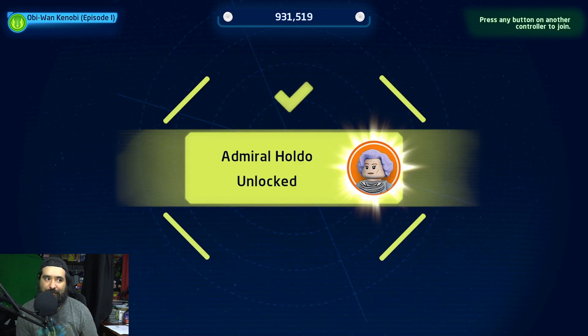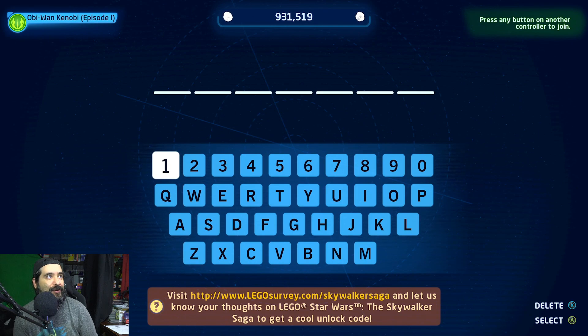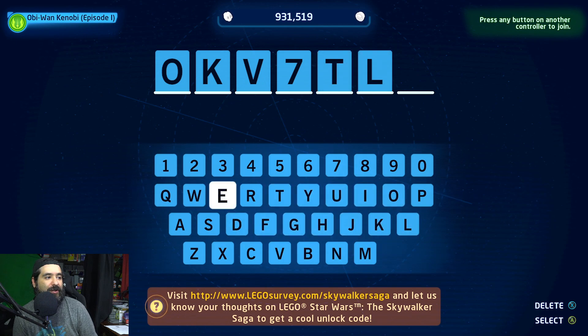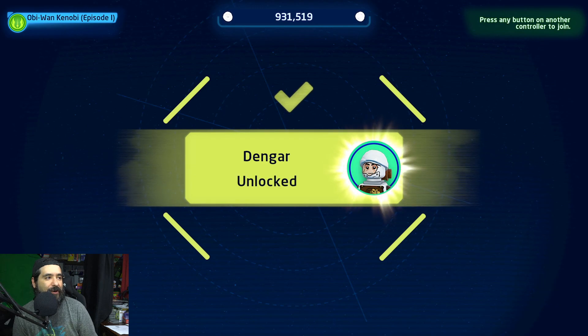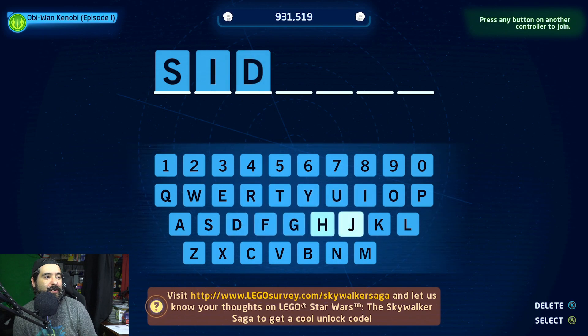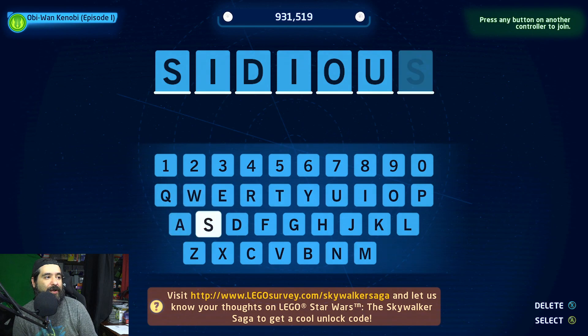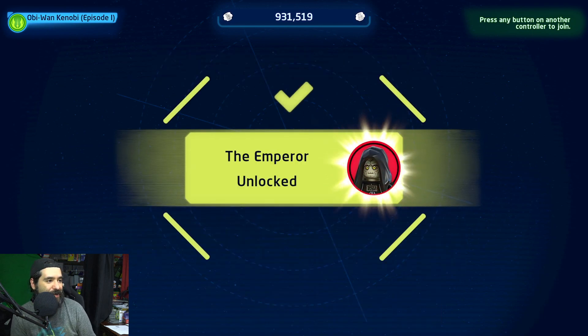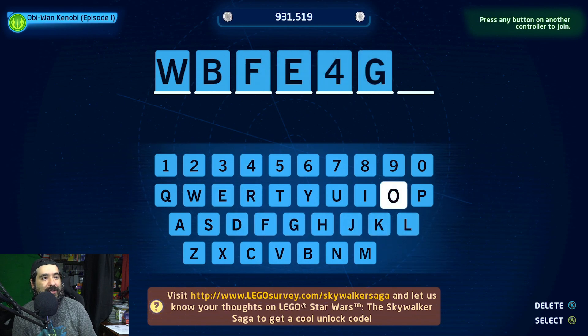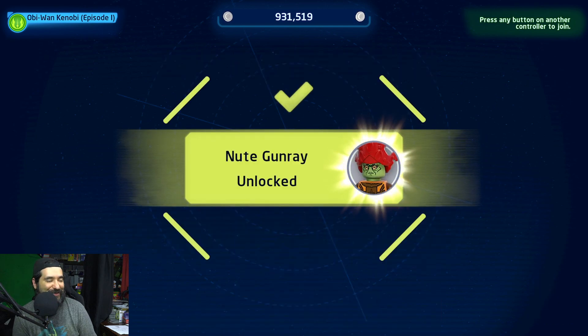We even got a lot of the characters from the new trilogy. This is Admiral Holdo from Last Jedi — I really didn't care for her as a character. I'm zooming through these; I'm going to put these in the description as well if you're interested in unlocking these characters. Dengar — that's a cool sounding name. I don't think there's a way to unlock Sidious, but we got him — Emperor unlocked! Nute Gunray — I've always loved this guy's name. That's such an epic Flash Gordon sounding name.